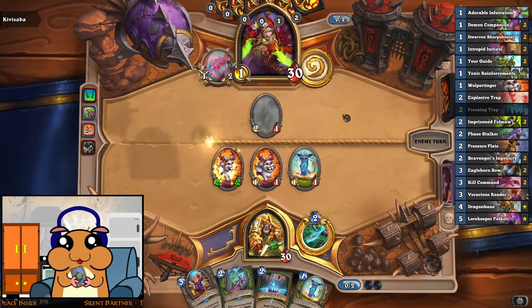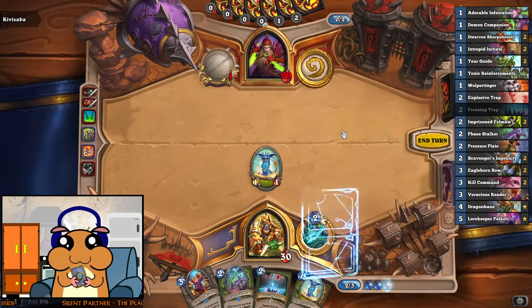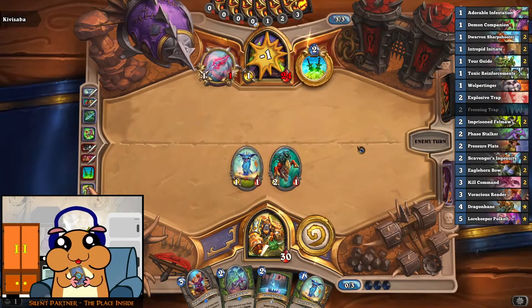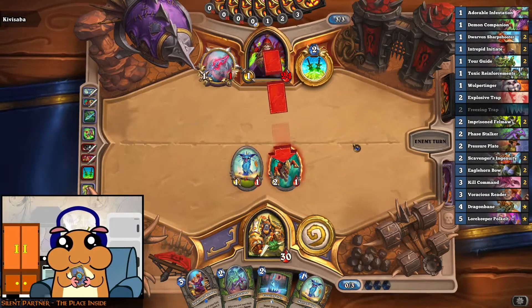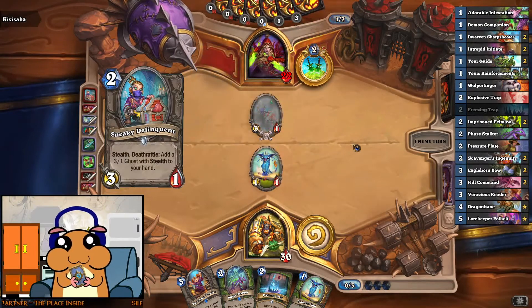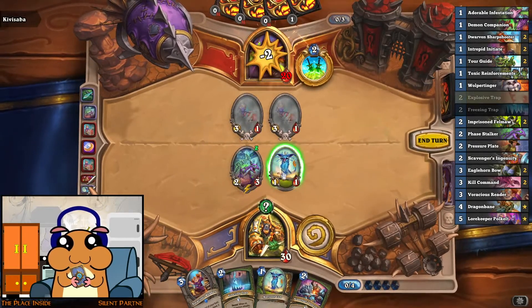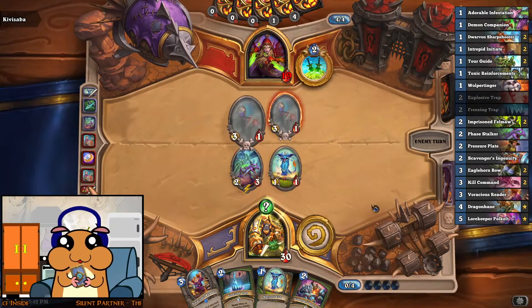Just a tap — and he trades. Very interesting. Stab damages everything in this matchup, for sure. Good, good — hit him. 2 mana, 2 of these. Nice. I'm sure he will kill the 2-3, but that will just deal more damage to him.